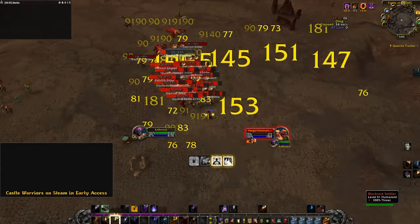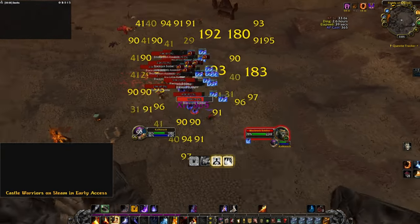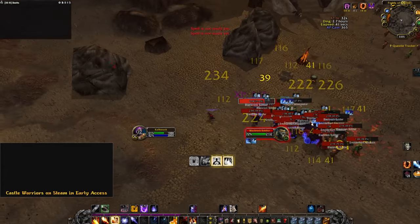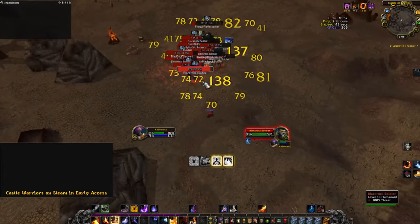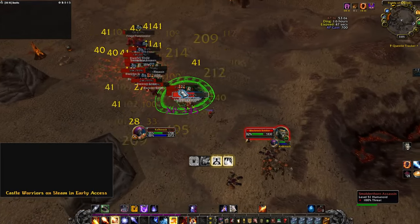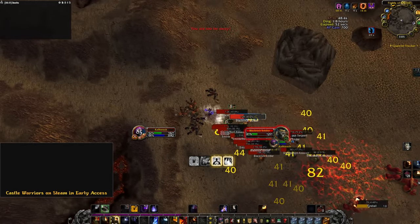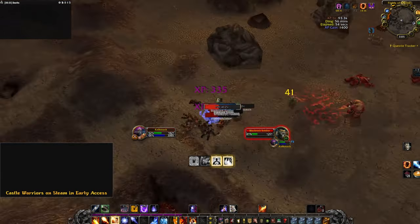In general, I would say Dungeon Finder is better XP per hour, but I had a lot of fun at this location. At worst, you can use this spot to farm between long dungeon queues. You can do this farm from levels 50 to 55. I stumbled across this place while questing at 51 and had little trouble clearing it. I believe you should be fine doing this farm at level 50.